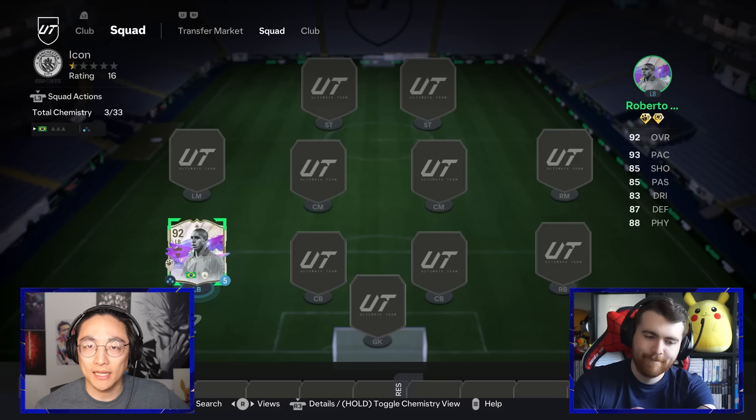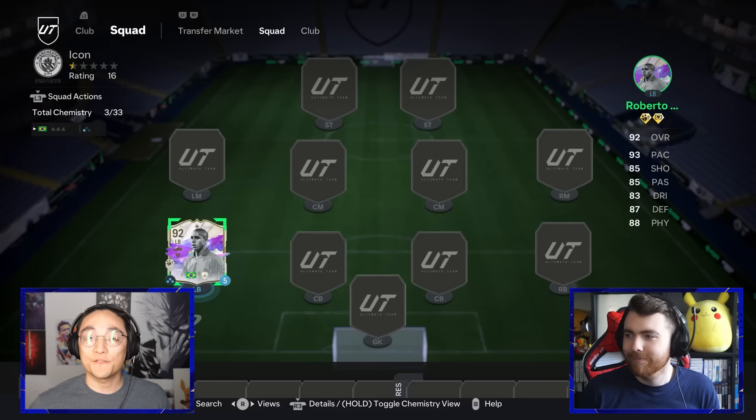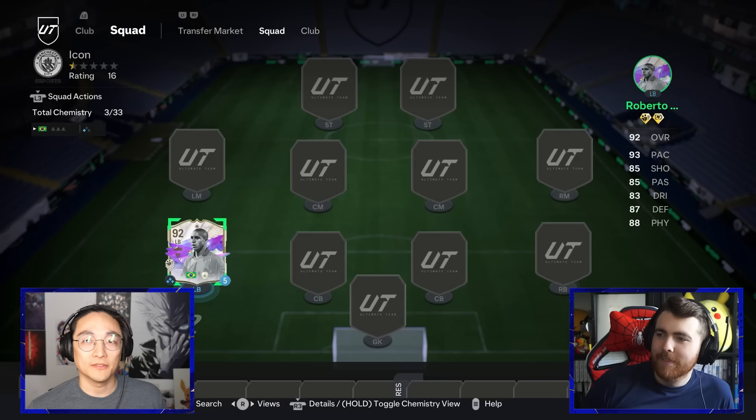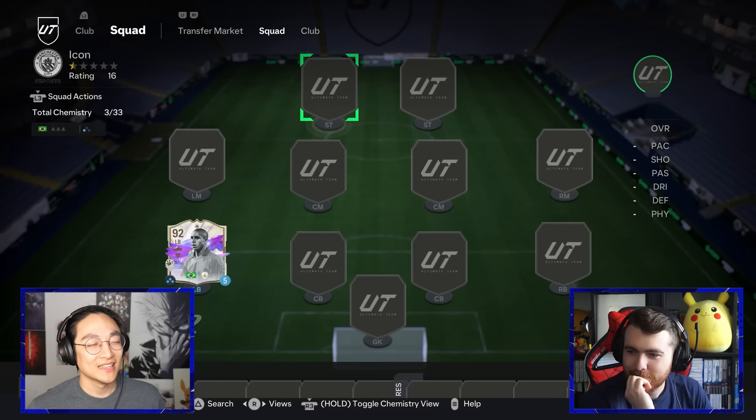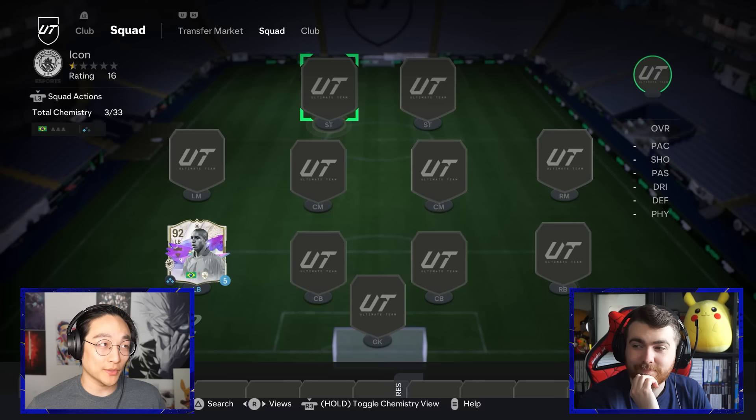We're going to be starting with the player each, and it's going to be a Brazilian future star. Scott's on today and he's got himself Socrates, and I'm going to be using this Roberto Carlos. It's kind of annoying because they released the Roberto Carlos — a very good card, obviously a very long SBC — and then they also released the Galasso Roberto Carlos the week after. I don't understand the logic, unless they're literally just trying to coin sink people.